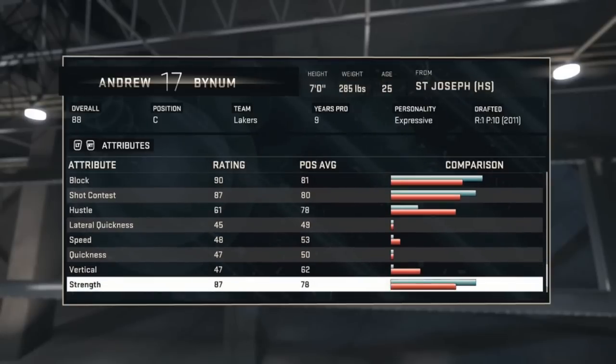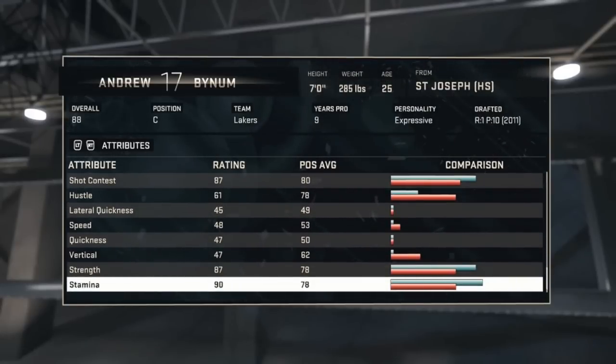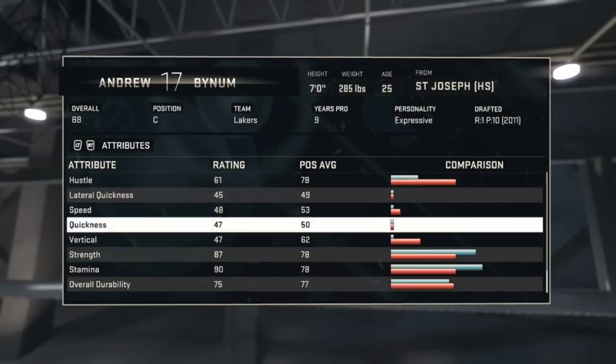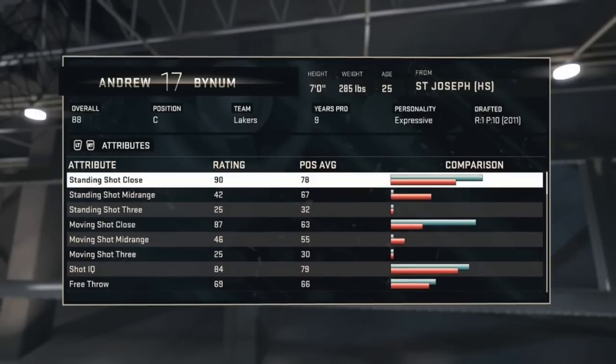One of the downfalls is lateral quickness, speed, and quickness — they're all in the mid-40s, so he's not gonna be a fast player for you. He's more of a post-up scorer, so that's where you're pretty much gonna have to use him to score. For rebounding, he's gonna have to be near the rim, of course.